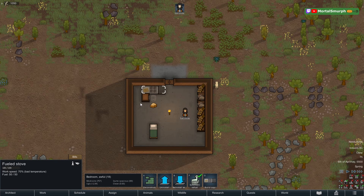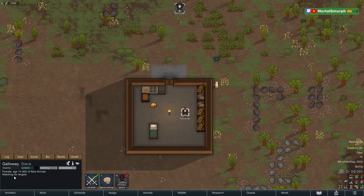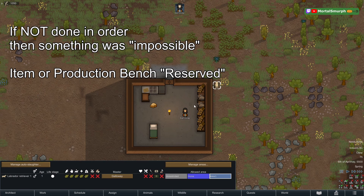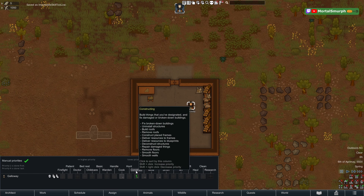Another reason: items or ingredients can be claimed. For example, Galloway is set to cook, with a stove, a bill, and rice available — but they just wander. The reason: the dog is hauling the rice to the shelf, so the rice is unavailable. Once the dog is moved away, Galloway notices the rice is available and starts cooking.